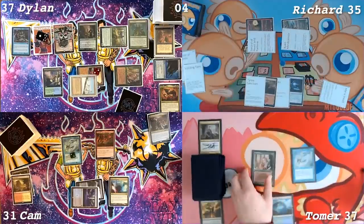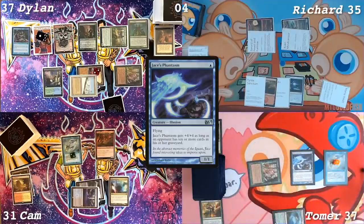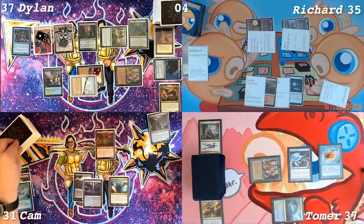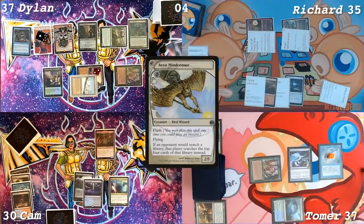Untap. Upkeep — I will pay. I will draw a card. Pay blue. Jace's Phantasm. Dylan, you can draw a card. Pass. I'm gonna let my fish die now. I'm gonna draw Scalding Tarn. Sack, go down to 30. There's a Mind Sensor in play. Thank you.